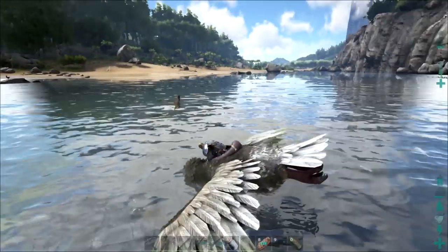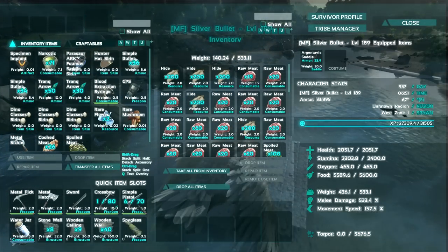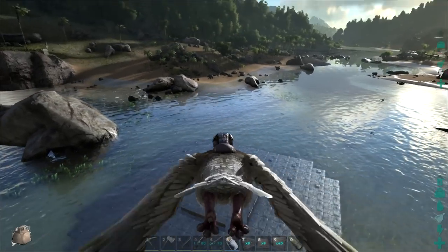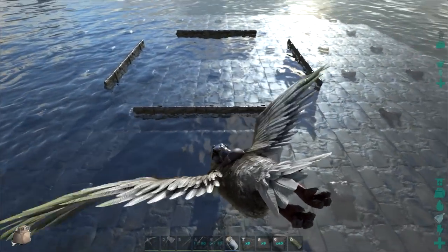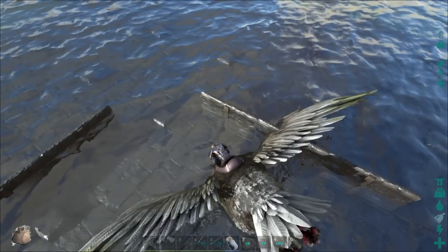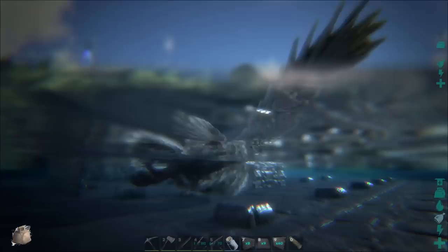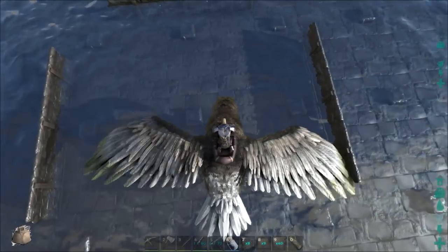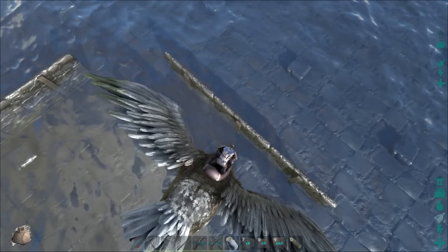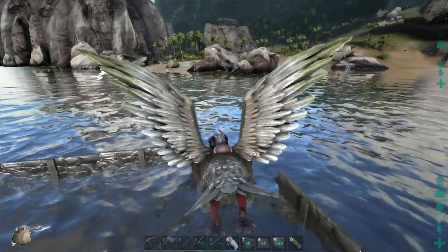It would be nice if we had a quetzal because we'd have more weight and could stand up on the bird, but for now we're gonna do this with an argi. I've laid out a couple blocks down here — these are stone walls. I had to make sure this is like a five by five square but I'm gonna cut the corners off, so it's gonna be a five by five rounded circle-ish square thing.